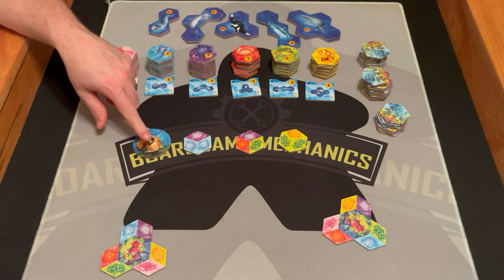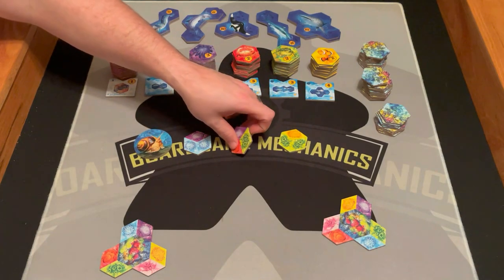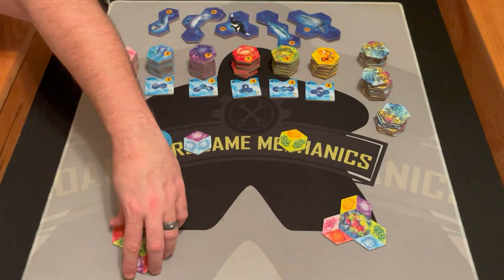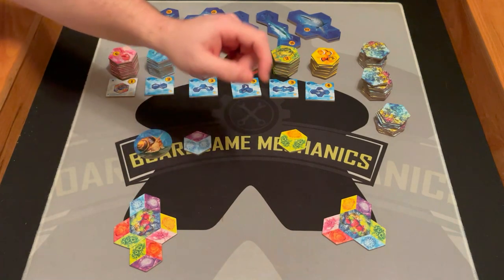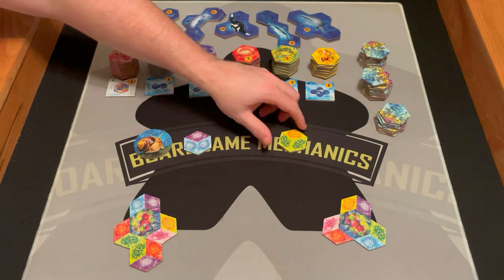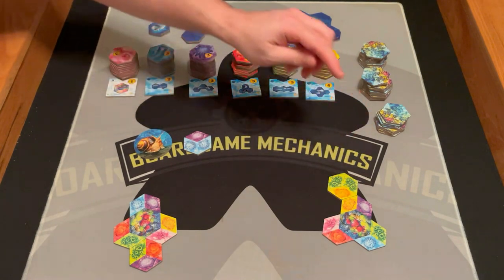So this player is first. First thing they do is put the snail back and then they're going to look — let's go ahead and take this one. They put it like this. The green side matches, so they're good.